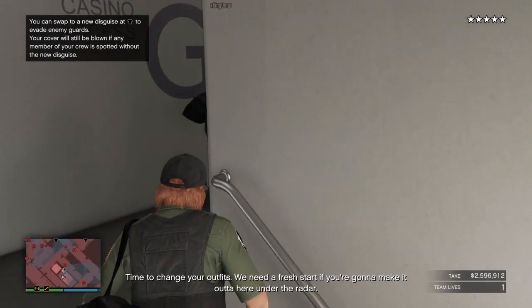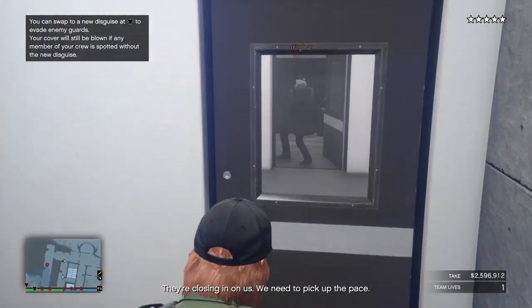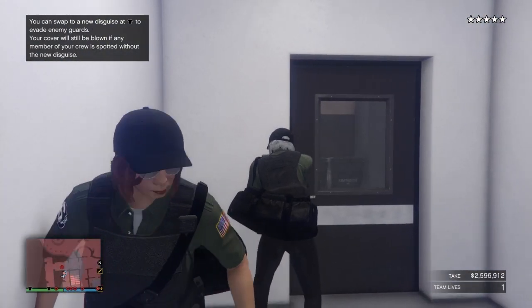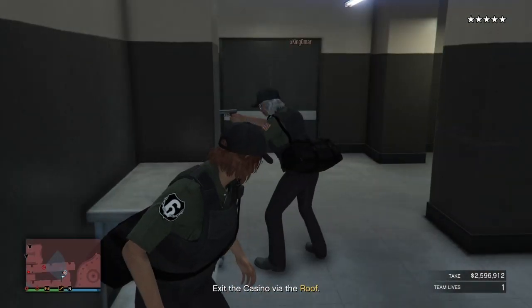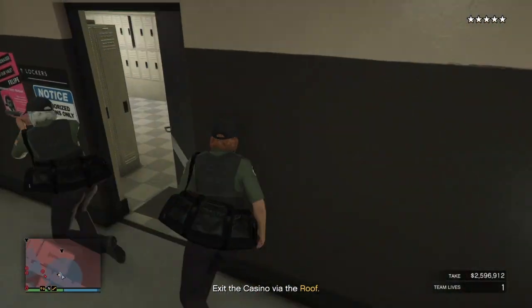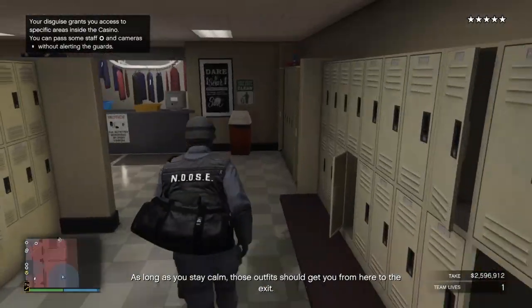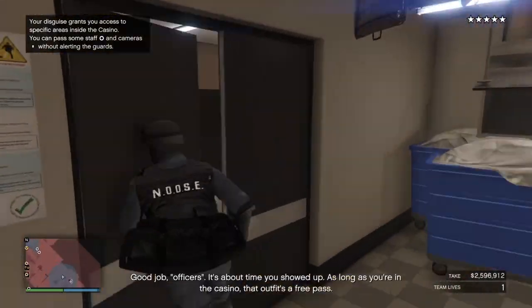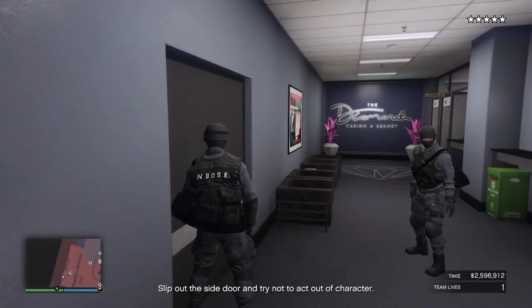Once you get upstairs you should wait for this guard right here and knock him out. Two things will happen: this door will be open or blocked. If this door is blocked, no big deal — just time your run and go under the camera on every side. Make sure to knock that guy out, and this guy here — let him turn around. If you want to save ten seconds you can knock him out, but the other guard might see him on the ground. Once you get the NOOSE outfits, you can go in and knock the two guards out in the security room and grab the side content, which is $60,000 to $80,000.